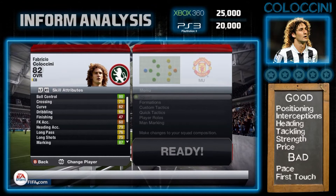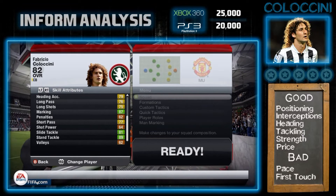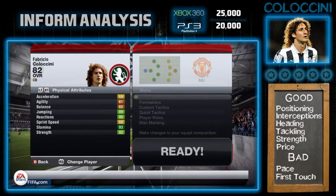His ball control is brilliant. His marking is 87, so he's great at marking his players, even though he does run off from time to time. His slide tackle is only 81 — not the best in the world — but his stand tackle is 89, a very high stand tackle attribute. He's got medium and medium work rates, which for me are the best work rates for a centre-back.